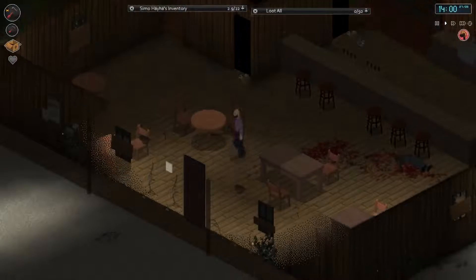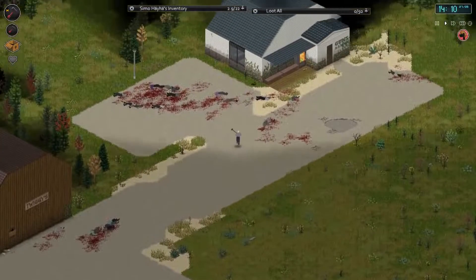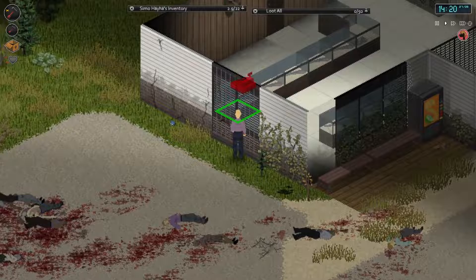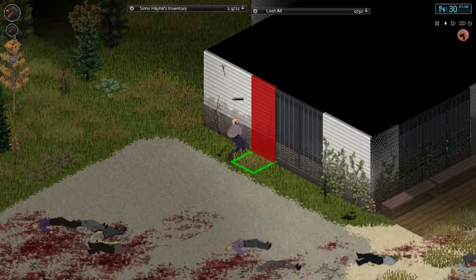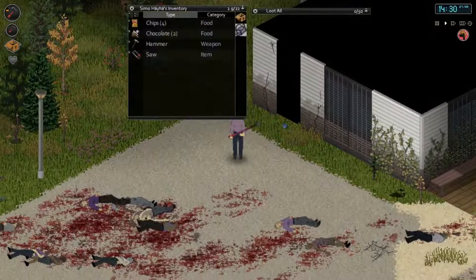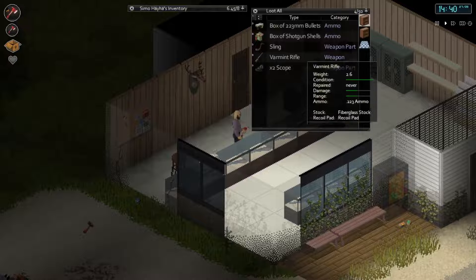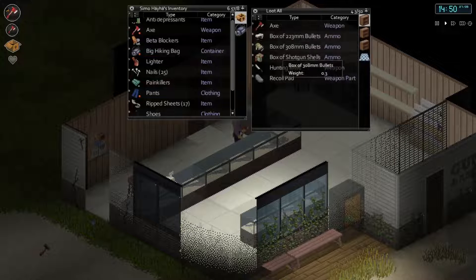I woke up after about seven or eight hours sleep. I managed to barricade Twiggy's, so I'm going to use that as a base over the next 24 hours. I'm just going to break into the gun shop right now. Let's destroy this - how do I destroy walls? There we go. I'll deposit the sledgehammer amongst the carnage of the dead zombies. Let's see what we've got: some scopes, some shotgun shells, some more shotgun shells - not an incredible amount but still good enough.